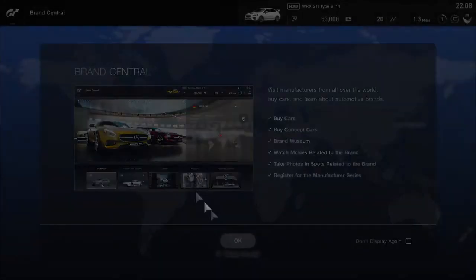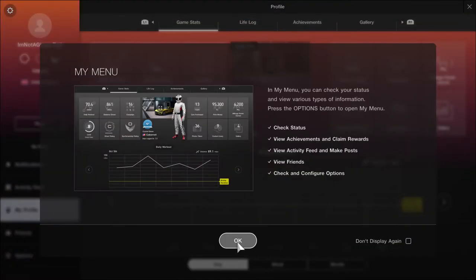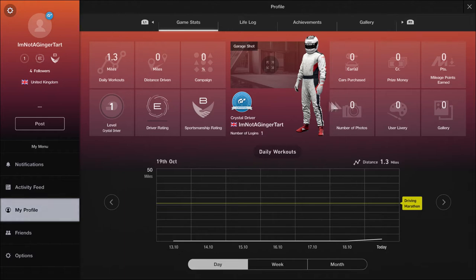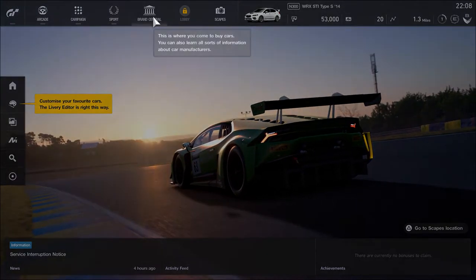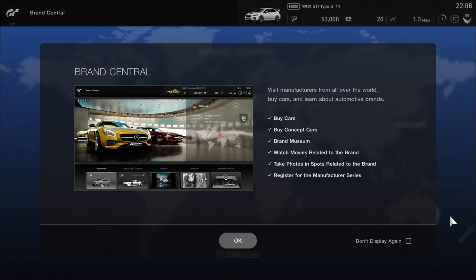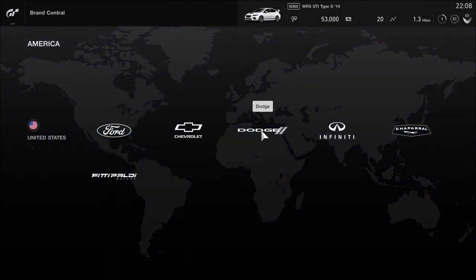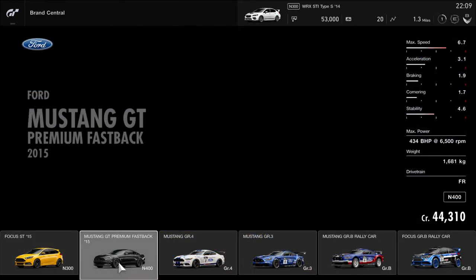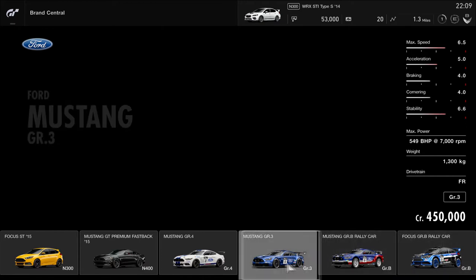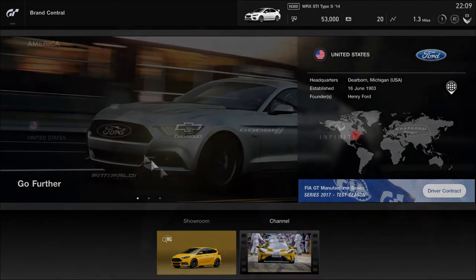This is where you buy cars. I can't afford a new car. What is all this? I don't get it, I hate this. Okay, get out of that menu — go to Brand Central. I just want to buy a car. Okay, fantastic, this is where you buy cars. Why does it have to split it up by country? I don't care. Give me a Ford — Ford, thank you. I don't care about the channel, give me cars. Wow, five or six cars — definitely worth it. Six Ford cars.